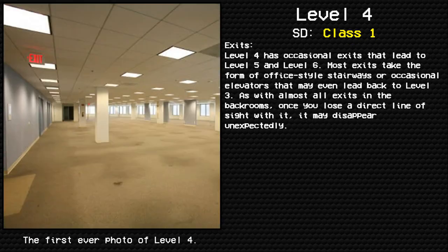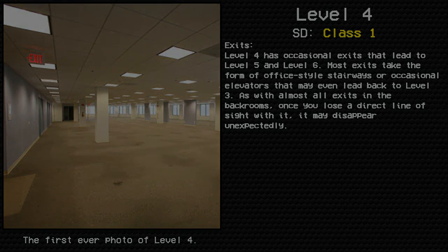Exits. Level 4 has occasional exits that lead to Level 5 and Level 6. Most exits take the form of office-style stairways, or occasional elevators that may even lead back to Level 3. As with almost all exits in the Backrooms, once you lose a direct line of sight with an exit, it may disappear unexpectedly.